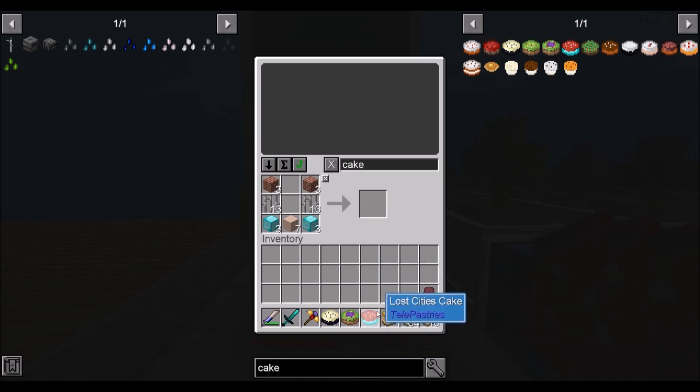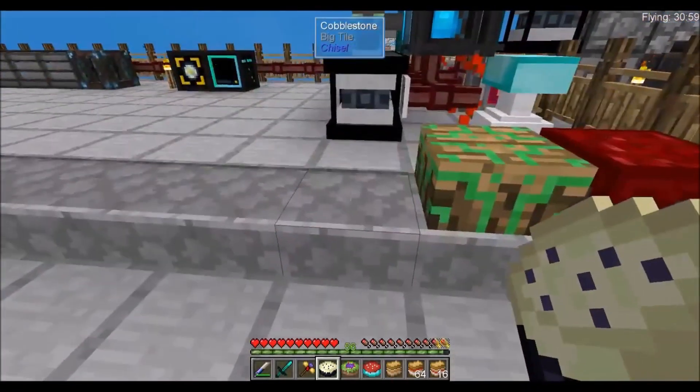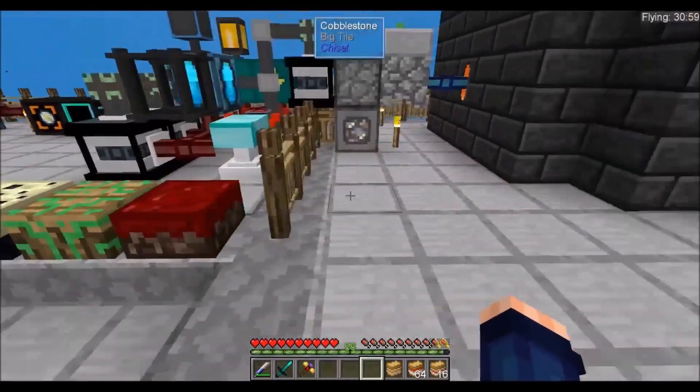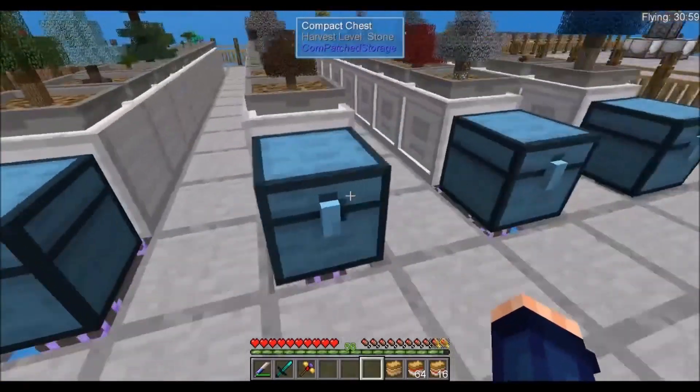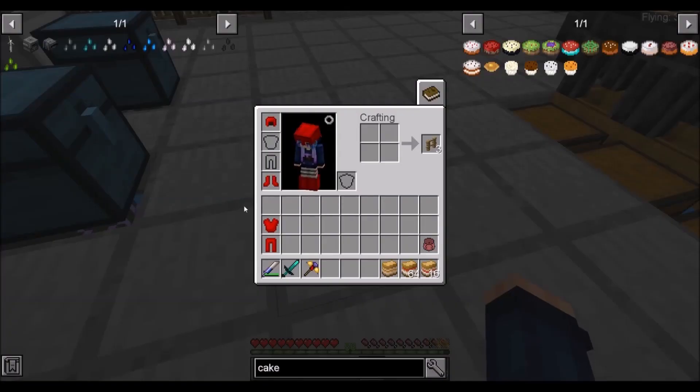We'll go ahead and place these cakes down. If we're going to another dimension, let's grab the red armor. Let's go ahead and look through all of this — where are the boots? There it is. We'll go ahead and put this on — it gives us a little extra armor.